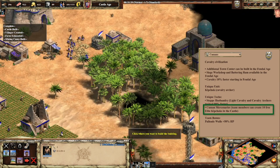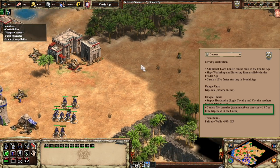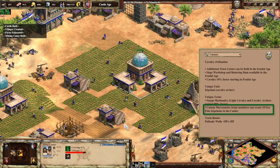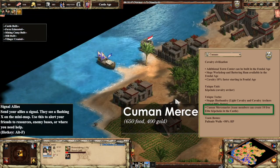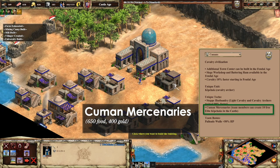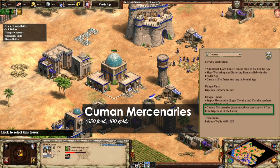The Imperial Age unique technology is called Cuman Mercenaries, and this tech gives your allies a little bit of a donation — not in resources, but in Kipchaks. After this tech is researched, team members can create 10 free Elite Kipchaks out of their castle. It's pretty pricey tech to be honest — 650 Food and 400 Gold. I find that quite steep. But since these units are so strong, it's quite a nice thing for an ally to have available in their arsenal.